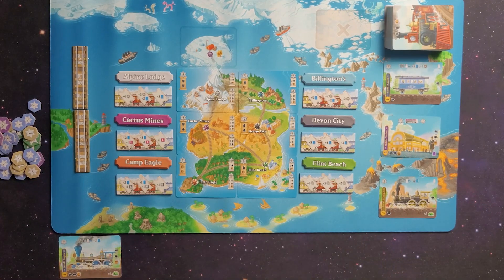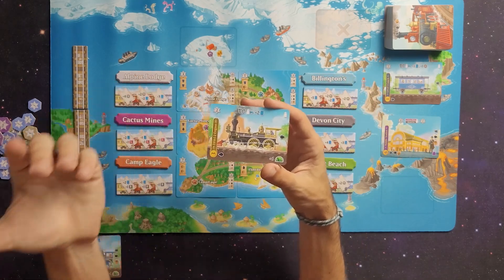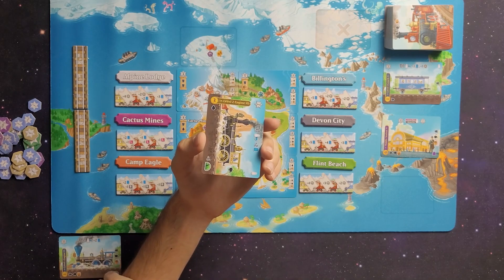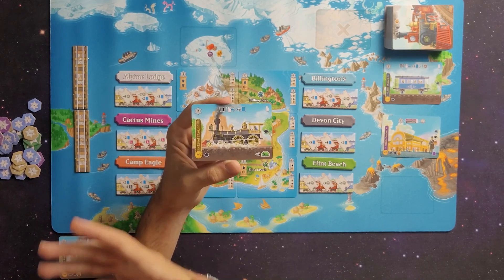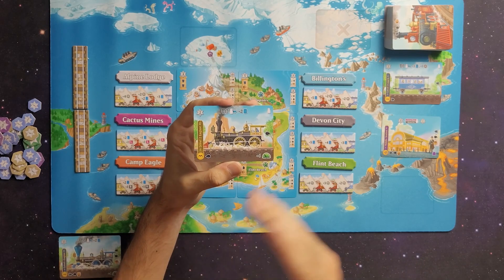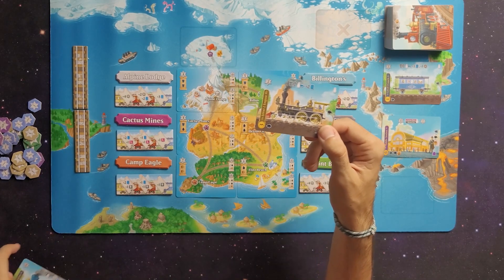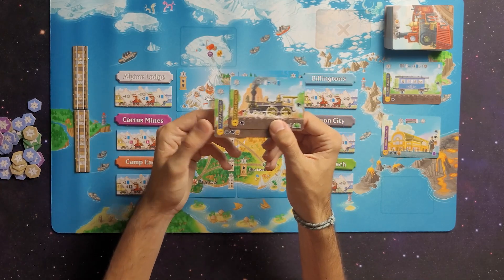The Build action allows you to build one card from your hand. To build cards you will also be discarding cards from your hand as the cost. For example, this level two engine has a gold circle with a number three in the bottom left corner - so to build it I need to pay three cards from my hand. You can go straight from level one to level three, or one, two, and three. When upgrading, you only pay the difference - so upgrading from level one to this level two engine costs only two cards.